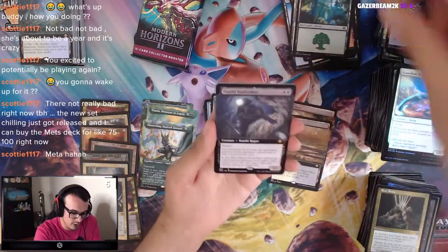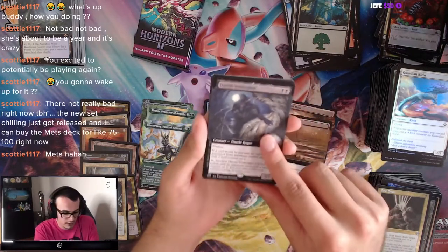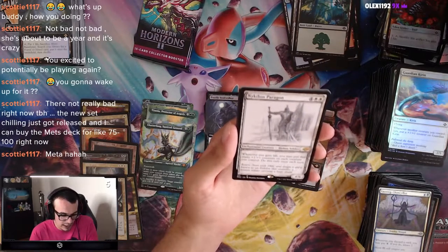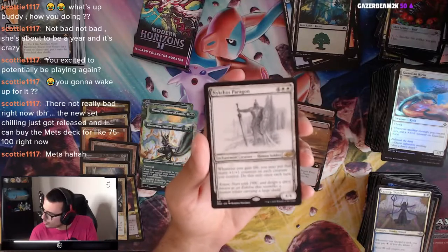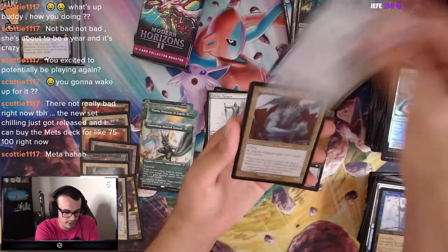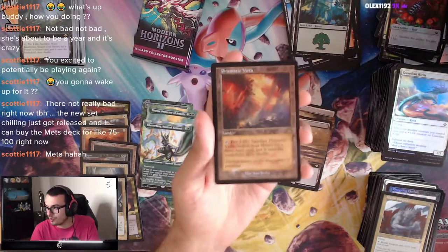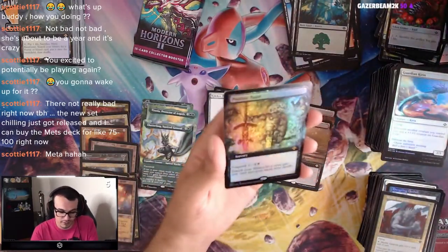We got a Forest and the Voidwalker — exile stuff with Void Counters, things of that nature. Lazotep Chancellor. We got Nykthos Paragon — 6 mana 4/6: whenever you gain life, you may put that many +1/+1 counters on each creature you control, do this only once each turn. That's pretty sweet. Changeling Outcast, Lens Flare, Marble Gargoyle. And a Prismatic Vista. We got Prismatic Vista as the promo! And another Profane Tutor — Foil, Extended Art.